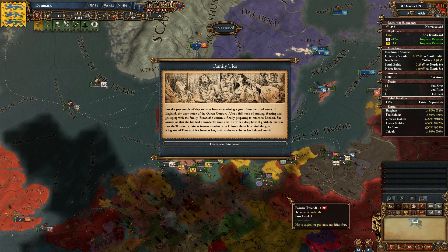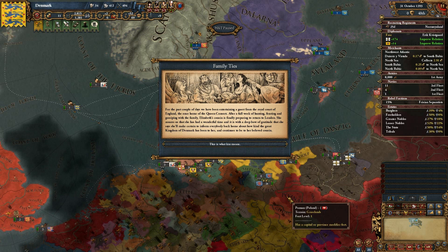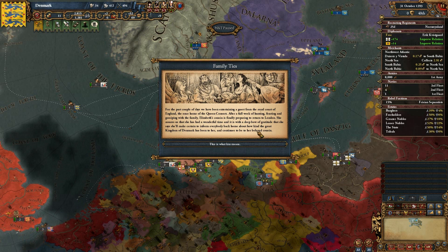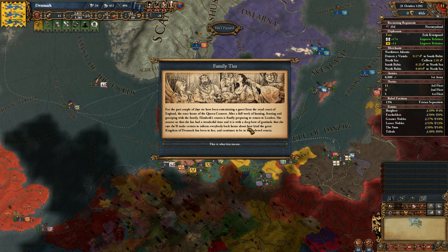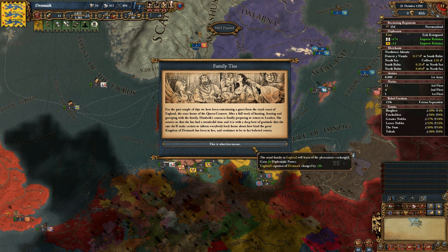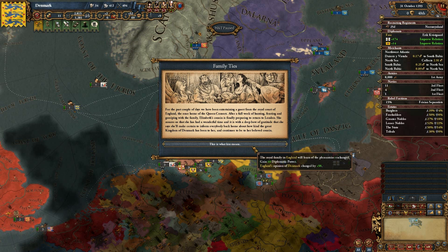We got the family ties event. For the past couple of days we've been entertaining a guest from the Royal Court of England — the once home of the Queen Consort. After a full week of hunting, feasting and gossiping with the family, Elizabeth's cousin is finally preparing to return to London. She assures us she's had a wonderful time and will inform everyone back home how kind the Great Kingdom of Denmark has been. England gets a bonus of 50 in relationship with us and we gain 10 diplomatic power.